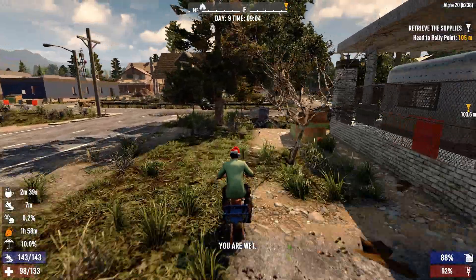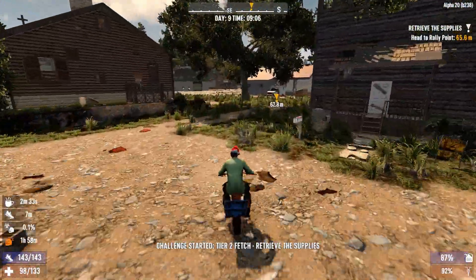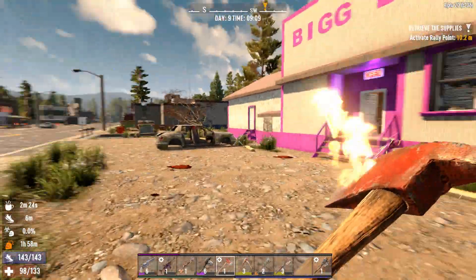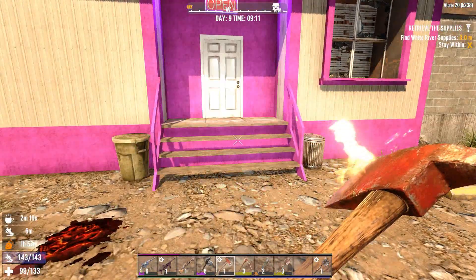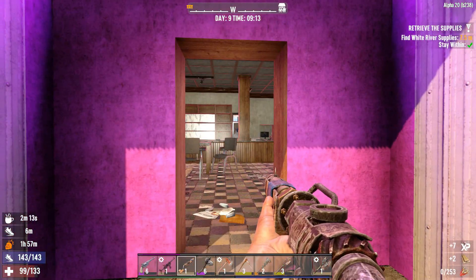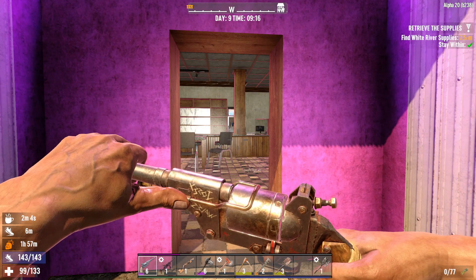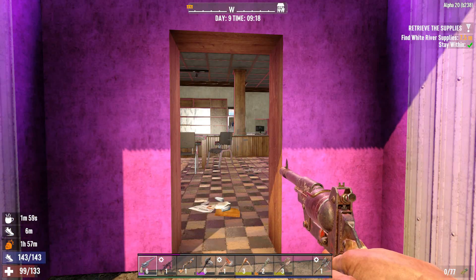Where are we heading? Wait — is this the fetch quest? Is this the same building we screwed up before? It is! Before it was a clear zombies quest, now it's a fetch quest. I totally screwed this up the last time I played it. Before we go in, let me get my shotgun. If I remember correctly, the last time we did this building there was a white zombie. This time I'm going to take my time.